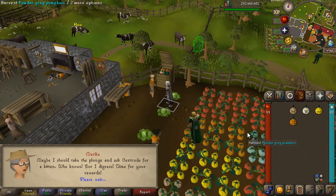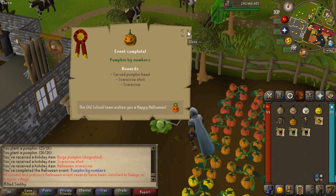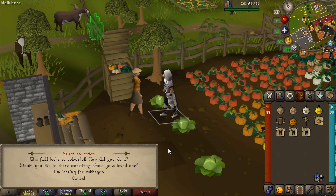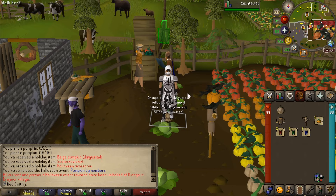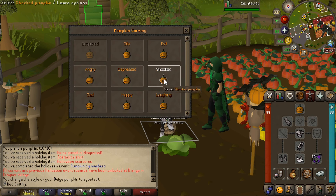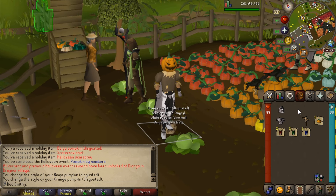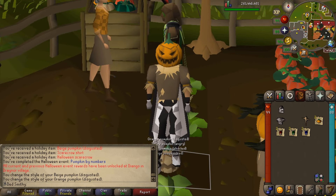There we go — the event is completed! We can now wear the pumpkin. Let's have a look at the rewards. We've got a pumpkin mask, and you can change its color — let's change it to orange, classic Halloween. You can also carve it to change the face, let's go with an evil one. We've also got a scarecrow shirt, and the scarecrow can be planted outside your POH as well, which is really cool. Anyway, that's my Halloween guide for this year — hope you found it useful. If you're new here, please consider subscribing, drop a like, and happy Halloween!